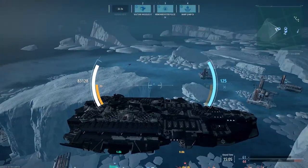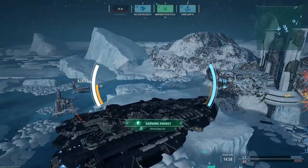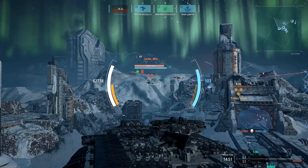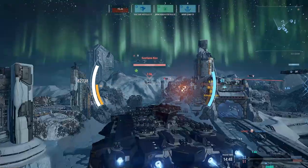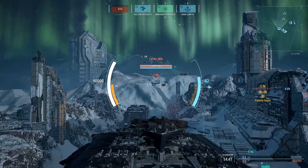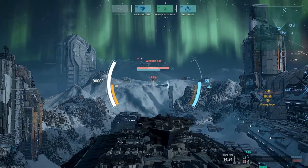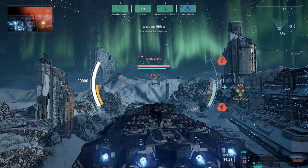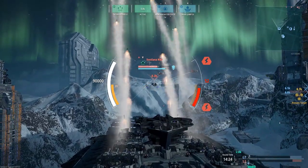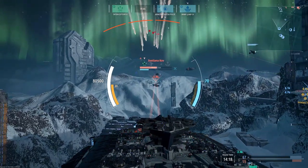Things are getting better. You'll notice the cooldown on the interceptors is quite short. One thing I'm unsure of though — because they're so hard to track, especially if you're in a gunnery duel with somebody — they have that little purplish-blue triangle around them, but I'm unsure if you can deploy four at one time. Like, can I send two after Svetlana and two after someone else? That's something that's been letting me down recently, and there are a lot of people in the Dreadnought community who data-mine information.